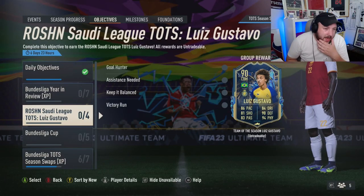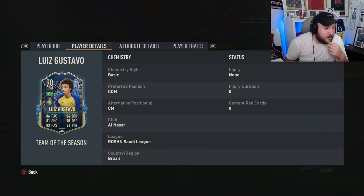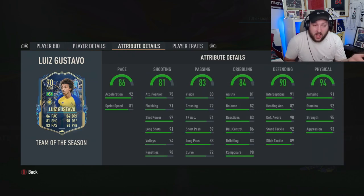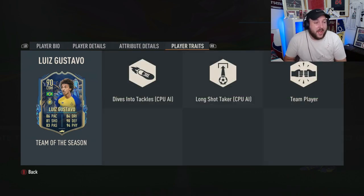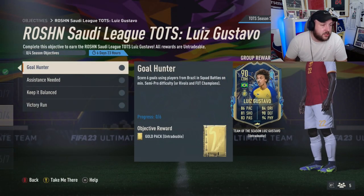The Louis Gustavo objective is out. Before you go for him, his card doesn't look great — remember he does link to Ronaldo if you manage to get him. It depends on that. He's a three-star weak foot, three-star skill moves, plays CDM or center mid. It's a pretty good card overall in terms of traits, nothing too crazy.